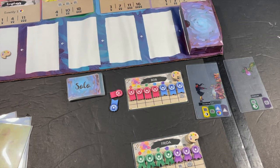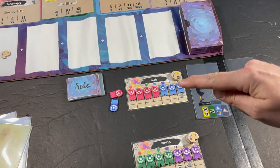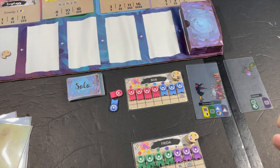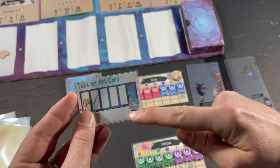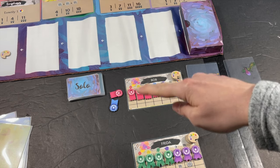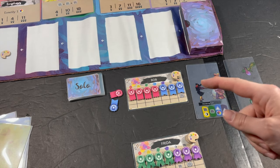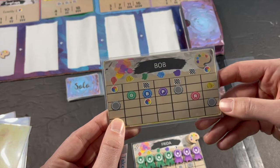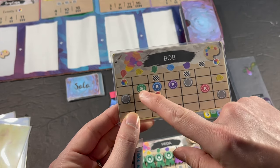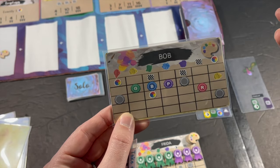So on the AI's turn: flip over a card, take the art card showing, move the ribbons down based on the colors and icons shown, then check if it has enough art cards to complete a painting. If it does, score based on whatever ribbons are showing on its card. There are four different ribbons - red, green, blue, purple - plus black ribbons signified by a special symbol. For colorblind accessibility, letters are included: G for green, B for blue, P for purple, R for red. No letter means black.